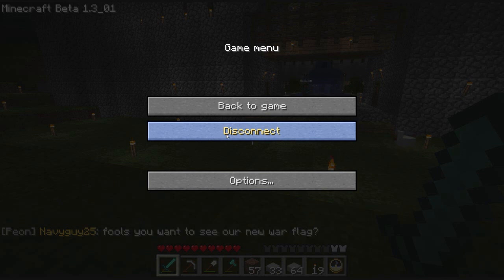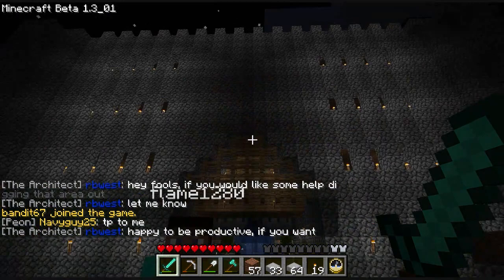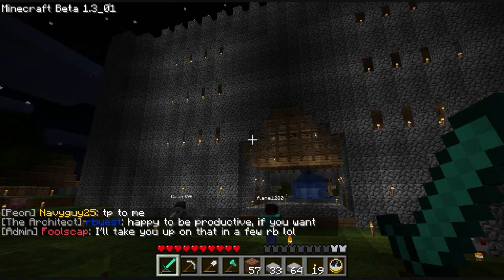I'm going to give you a little tour of my condo. I believe Foolscap is going to be making videos for Minecraft Stars as well, so I'm going to let him give tours of the common lands. But this is my condo and this is the front door, which is my little castle wall. It's kind of like the Great Wall of Hyrule, which was on one of my other servers.